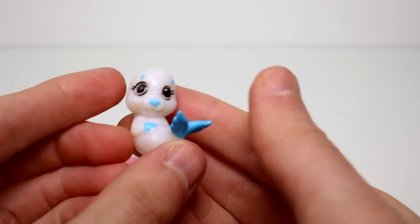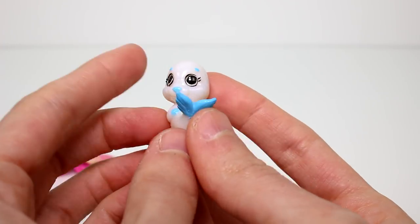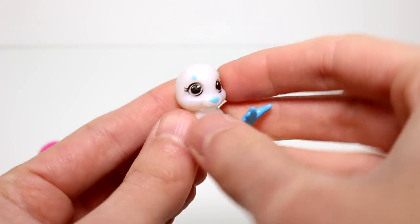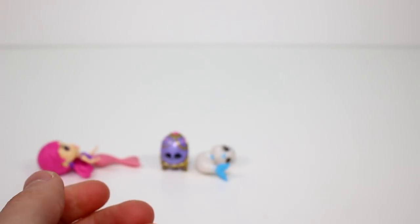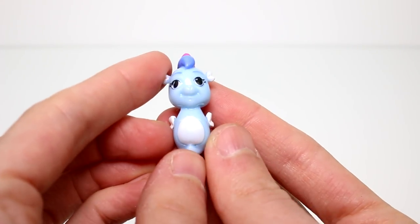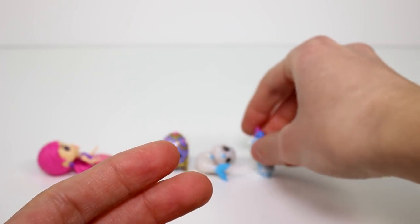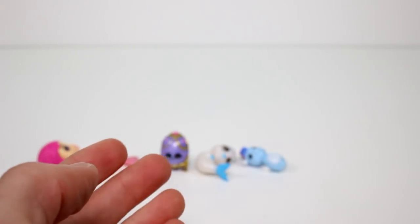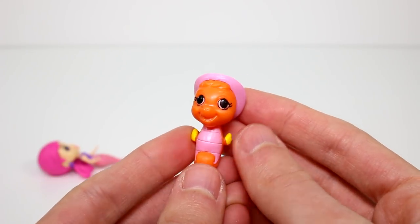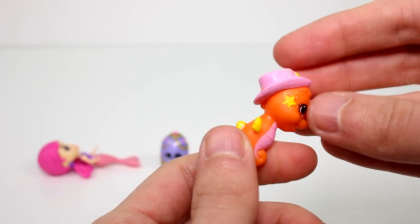They are the same squishy, they kind of feel a little bit harder, but it just might be because I haven't opened these in ages. And then we have this little friend, which is probably from the Coral Canyon — this is Chipper Cool, and this is a Common. So all the little seahorses are going to be from the Coral Canyon, because, you know, they're little horsies. And then we have another one wearing a little cowboy hat — this is Stargazer Sam, and he is a Common. I love the little star on him.